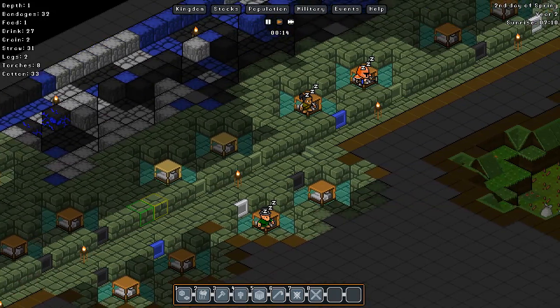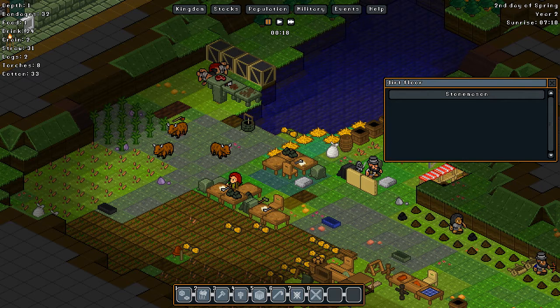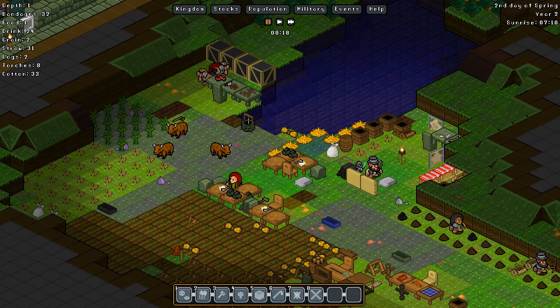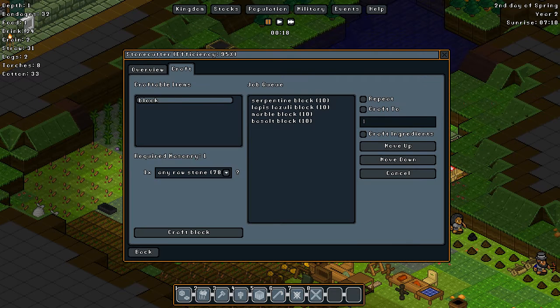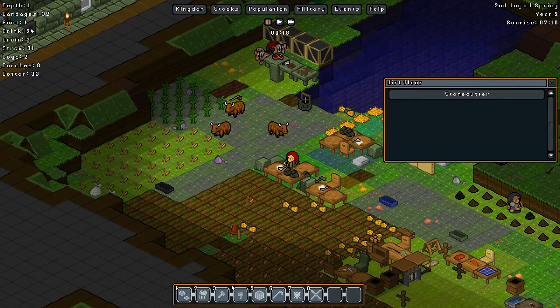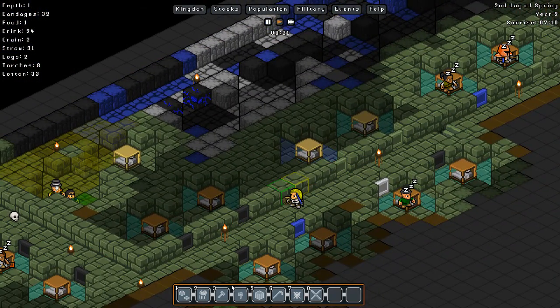Yes, I think I will just deconstruct these two things to put stairs up that are not interfering with the rooms — just continuing on. Now this reminds me — how is the stone cutters looking? Basalt, marble, lapis, and serpentine. Pretty much the same as the last one. Serpentine, lapis, marble, basalt. Someone actually did the reverse thing. I'm impressed. Pleasantly surprised.